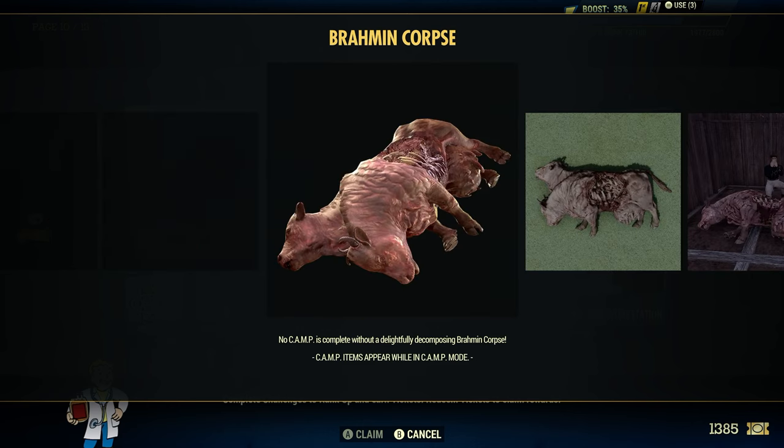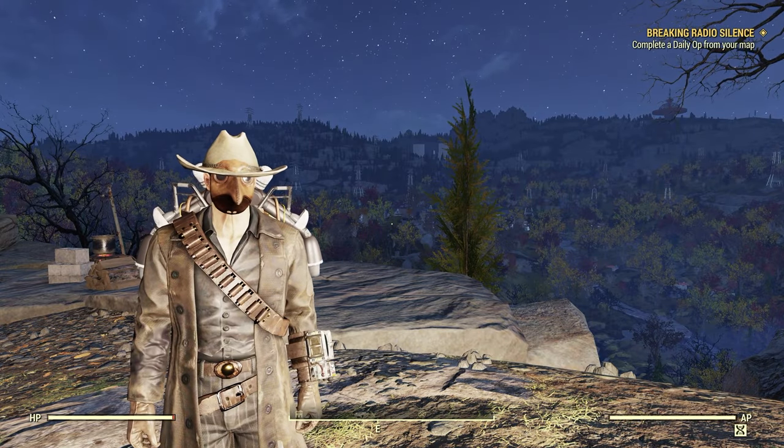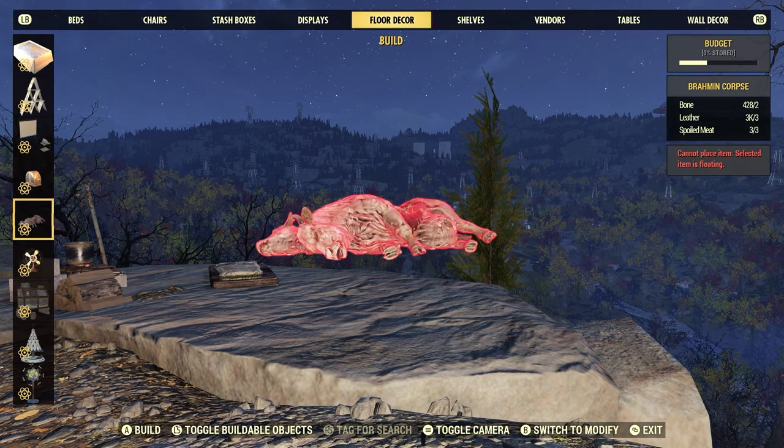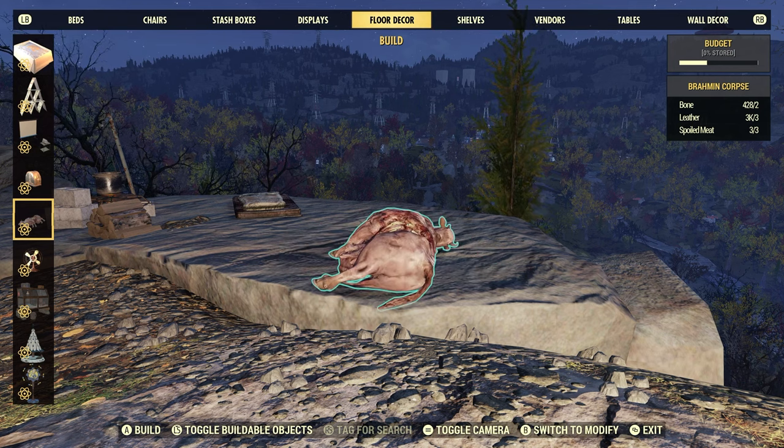So once you claim it, you go to your build menu. It is under Floor Decor, right here. It will cost you 2 bone, 3 leather, and 3 spoiled meat in order to craft.